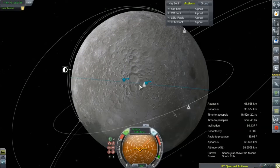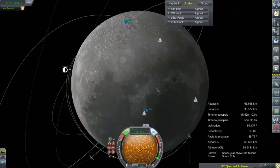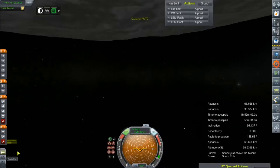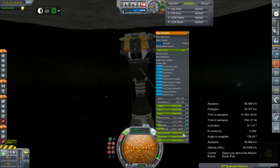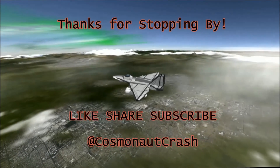That looks like a real big mountain, doesn't it? And we could go off angle to hit that crater. Maybe we should try to land just before the crater? I don't know. It certainly has to be on the daylight side. But in the meantime, we'll call that an episode. Thanks for hanging out, everybody — I do appreciate it. Come back tomorrow — we're going to actually put Val down on the moon. Until then, I'll see you later.